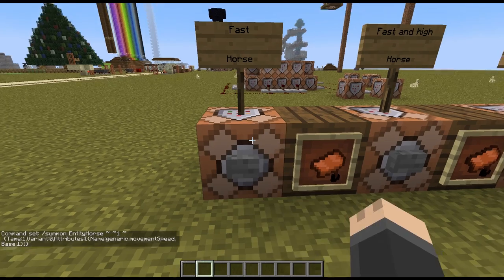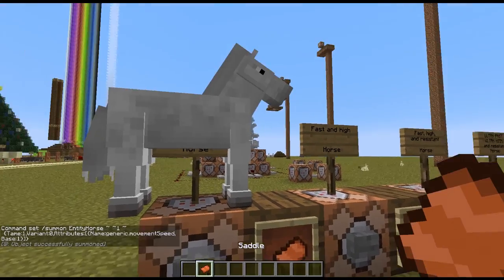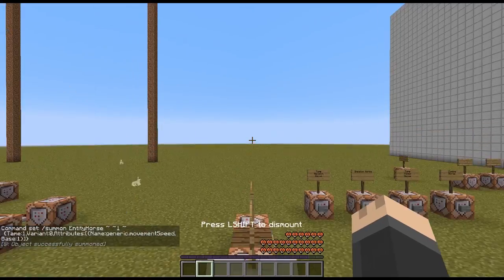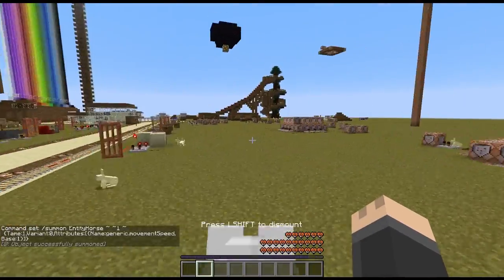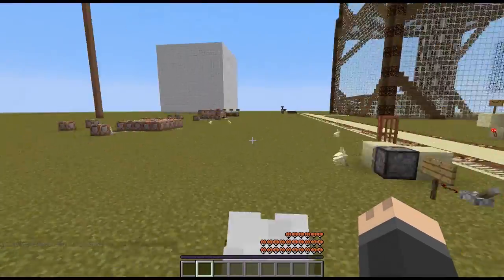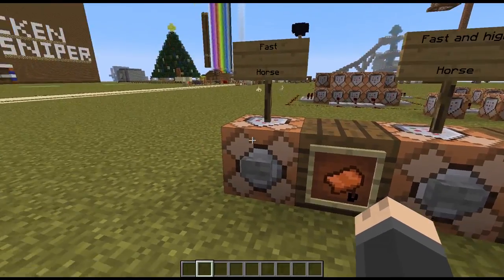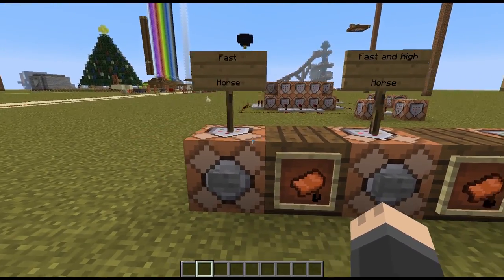So if we spawn one here — spawn it and you get a saddle. Since it's tame I can just go ahead and get right on it. This is much faster than a normal horse as you can see. But the jump height is still normal. You can change the speed and also give it a jump boost, and that's what this next command is.